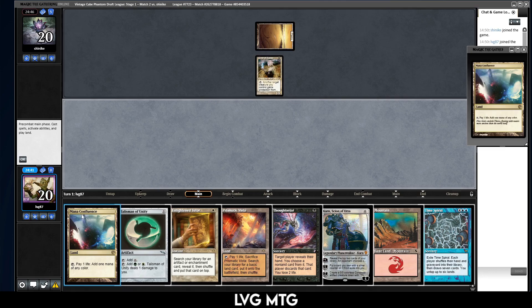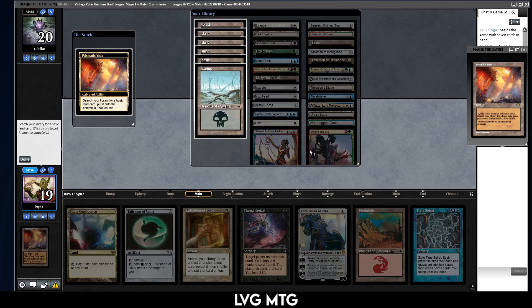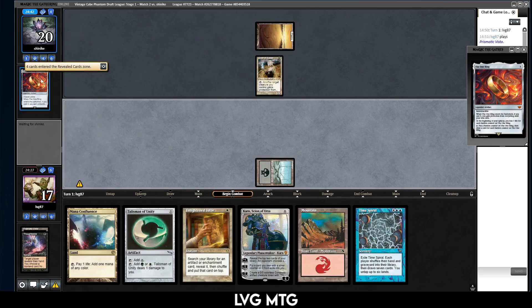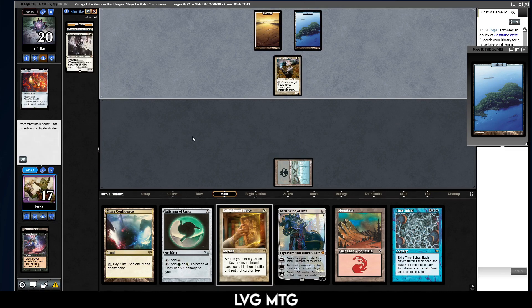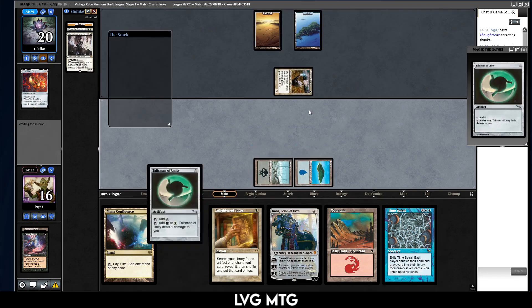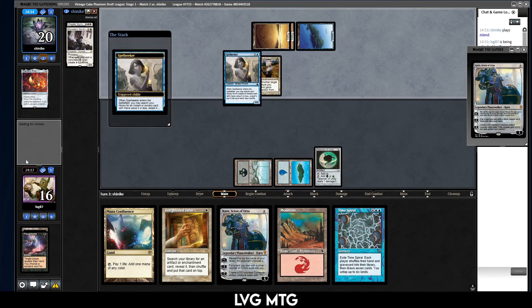I'm really tempted to use Mana Confluence to Thoughtseize but that's gonna cost me a lot of life. It's very possible that they're some sort of aggressive deck. Monastery Mentor, Elspeth, the One Ring — well you gotta take the One Ring, that's just a bit too much. They only have the three lands. The Mentor can definitely run away with a game but doesn't look like their deck's necessarily super set up to do that. Play the island, play our Talisman — probably start making Karn Constructs next turn.